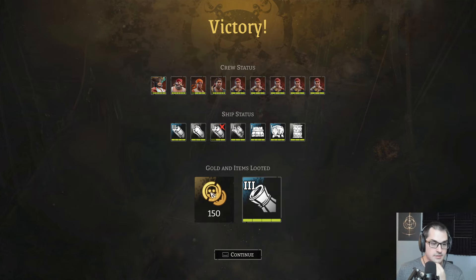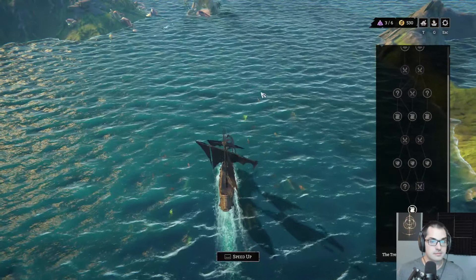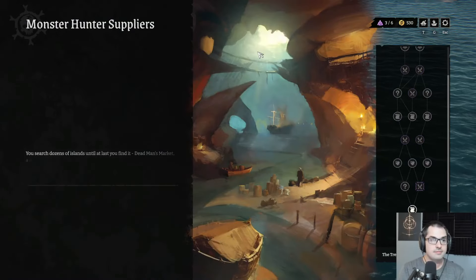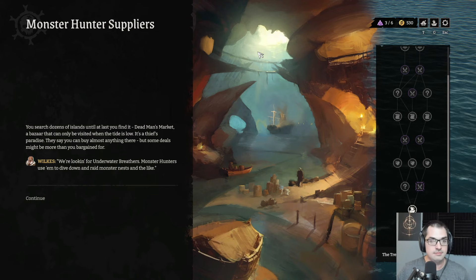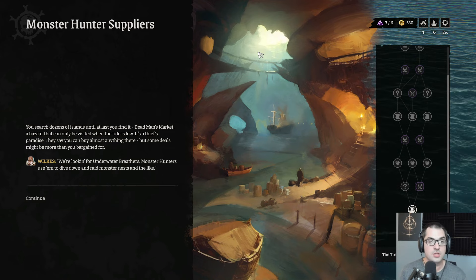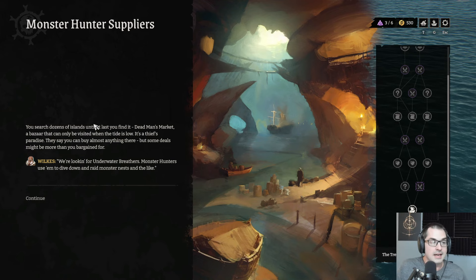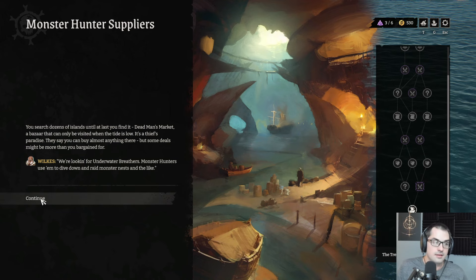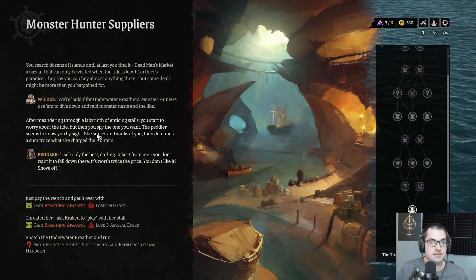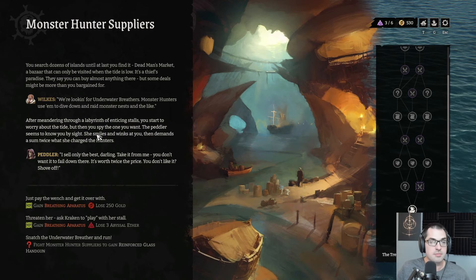We get a Light Cannon 3 and some money. Monster Hunter Supplies — you search dozens of islands until at last you find it: Dead Man's Market, a bazaar that can only be visited when the tide is low. It's a thieves' paradise. They say you can buy almost anything here, but some deals might be more than you bargained for. We're looking for underwater breathers — monster hunters use them to dive down and raid monster nests.